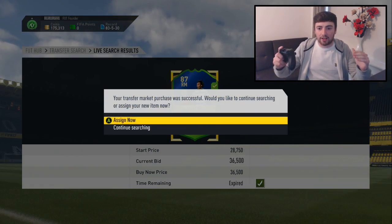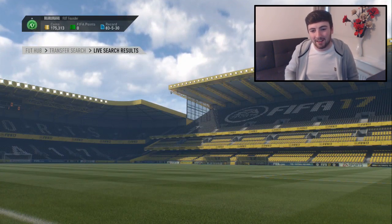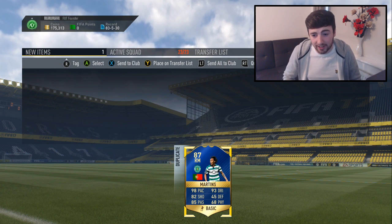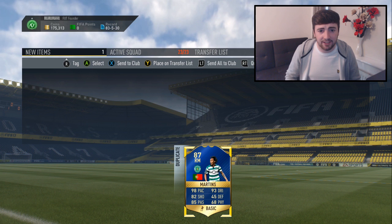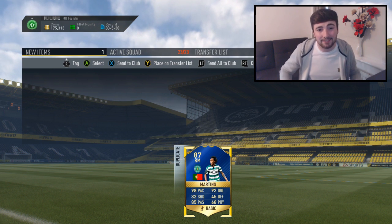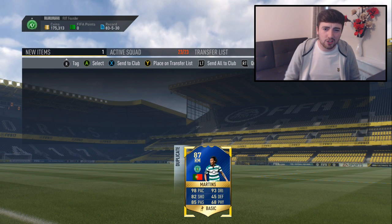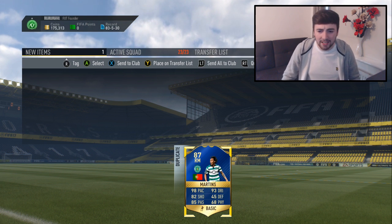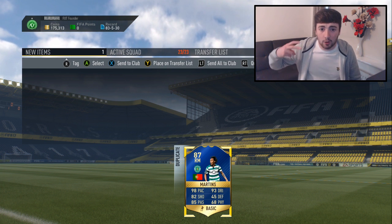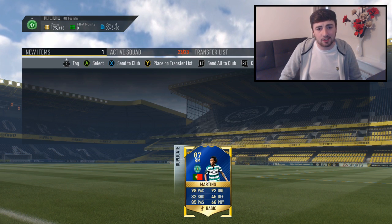There we go guys, my first team of the season snipe — and we've actually got this guy already in the club as a duplicate. I pack-pulled him previously in another team of the season video, but here we go, we got our first team of the season snipe: 87-rated Martins. He's selling for around 42,000 coins right now so we'll make a decent bit of profit. After successfully getting him on only our second attempt we move on to a new team of the season card.